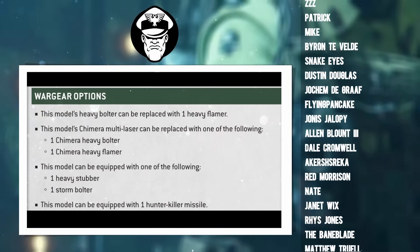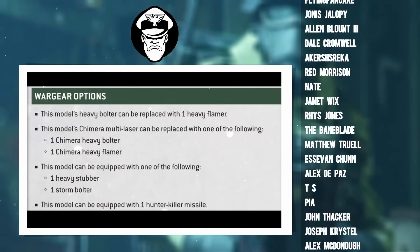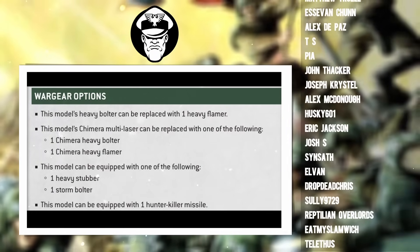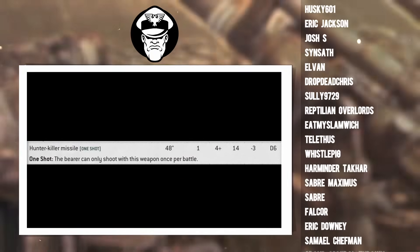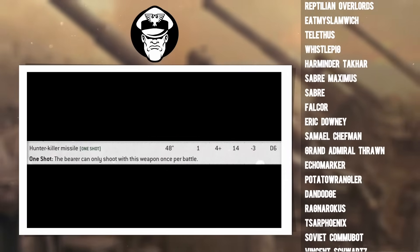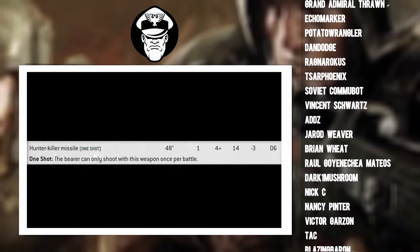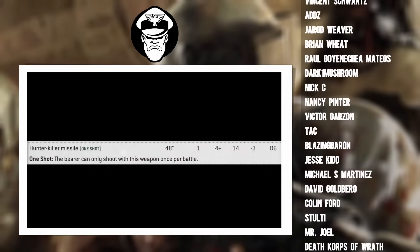And finally, on a more positive note, always take the hunter-killer missile. It's free. It doesn't compete with any other weapon system, and it gives your Chimera some very welcome and much-needed anti-tank. Without it, the vehicle on its own is very, very susceptible to getting bullied by some proper main battle tanks out there. But with the hunter-killer missile it can at least, on paper, threaten some heavy armour and allows the Chimera to start punching up into heavier weight categories.